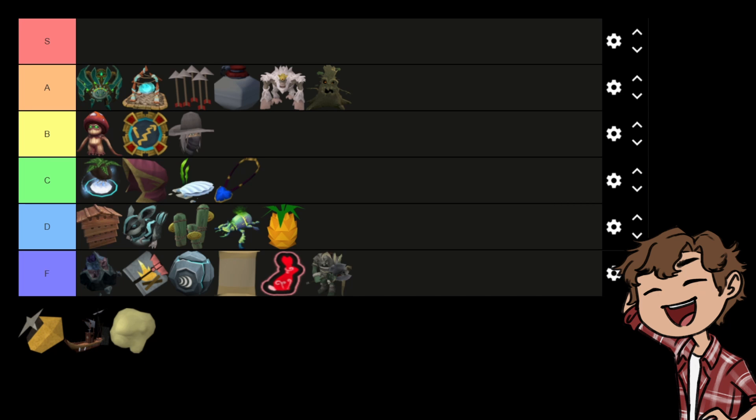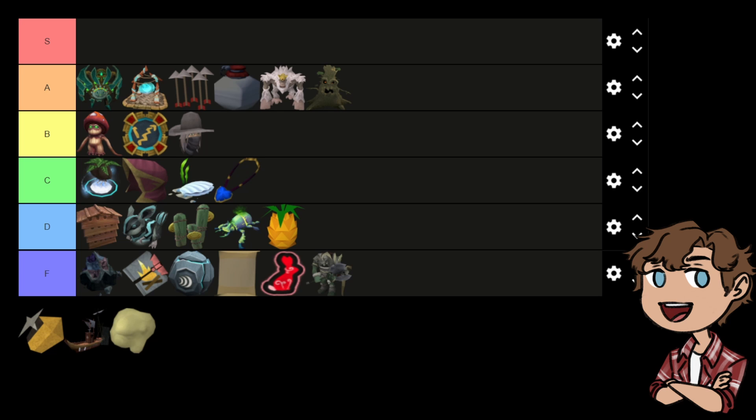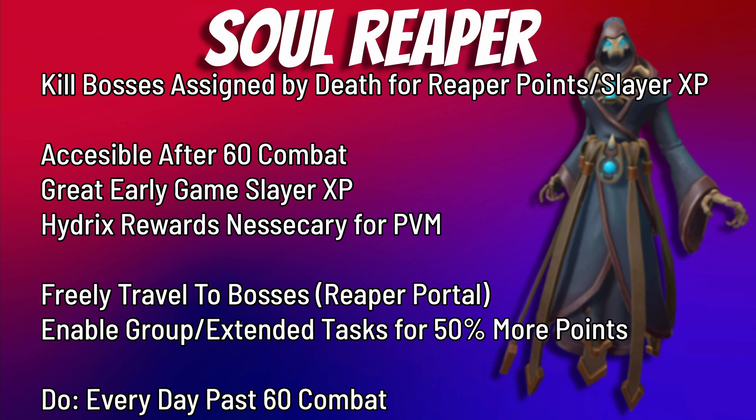We've made it to S tier — three things left: Viswax, Travelling Merchant, and Soul Reaper, from worst to best. Starting with Soul Reaper — by no means a bad daily. It's actually one of my favorites because it encourages bossing and trying new bosses. Basically, Death assigns you bosses to kill a certain amount of, and rewards you with reaper points — an enhanced slayer points rewards system with some awesome unlocks. It's great for early game slayer experience, accessible after 60 combat, and as you progress the types of bosses diversify.